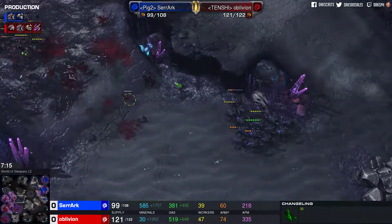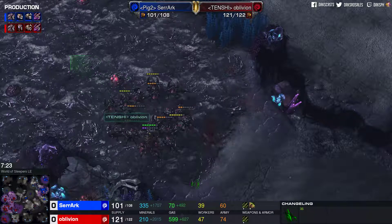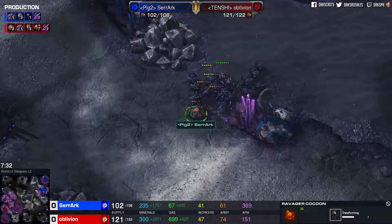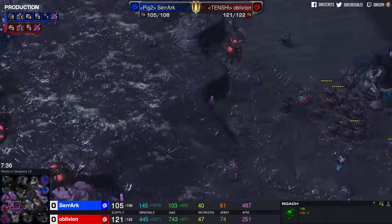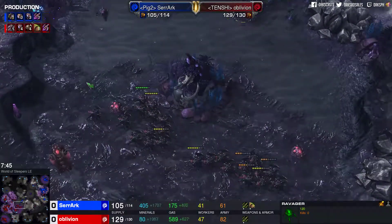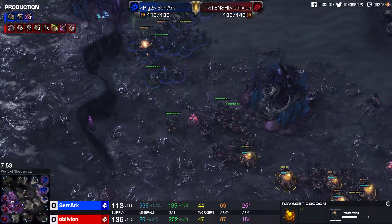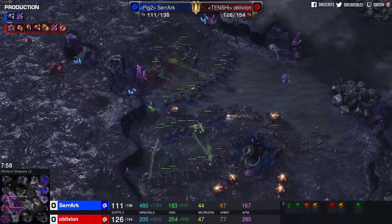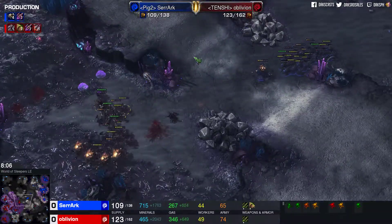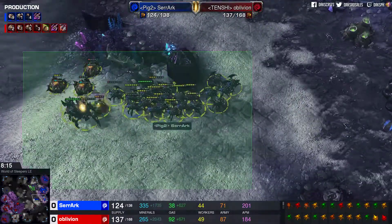Oblivion goes for a stutter-step with Roaches marching forward, but Serac is just keeping his position. Oblivion was wasting a little bit of time with his stutter-step but more or less DPS on the same front. Ravagers are incoming — finally ravager tier for both players — with Corrosive Bile possibly making a difference, though they're not the best direct-hit units. Oblivion is ahead in worker count and army count. Here we go with a pincer attack: these Roaches are gonna get caught on the north side, which is very dangerous for Serac since he doesn't have as much army compared to his opponent. The ravager Corrosive Bile doesn't connect — overall a reset between our two players. It was the calm before the storm, and that was just a little drizzle.